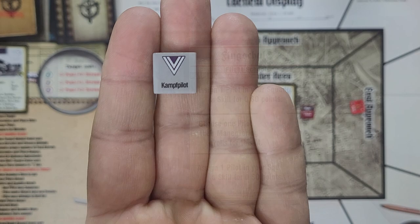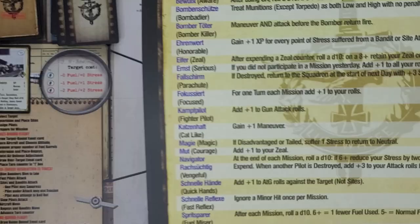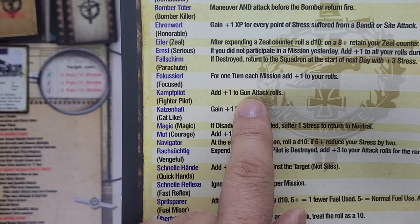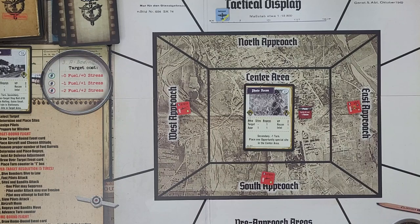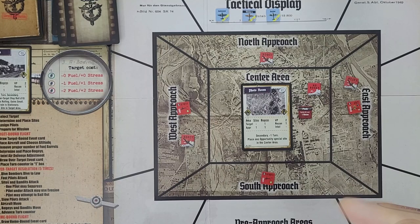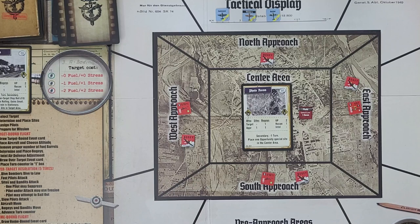We'll take Kampfpilot and assign it to Richter — it adds plus-1 to gun attack rolls — trying to pump up this green pilot on his way to becoming average. For plane placement, we place everybody in the north pre-approach, all at high altitude. It's a four-turn target. We draw one bogey for the target — no bogey. Then one for each approach: bogey in the east, bogey in the north, bogey in the west, and bogey in the south. The odds have to turn against us at some point. For our Intel air defense adjustment, we remove that 85mm AA gun — no need to have that hanging around.